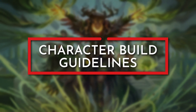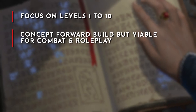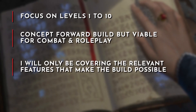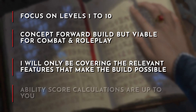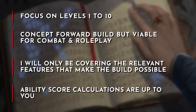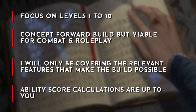Before jumping into the build, let's take a look at my character build guidelines. I'm going to focus on levels 1-10 as most campaigns are played in this level range. The goal of the build will be to fulfill the concept but also be viable for combat and roleplay. I will be covering the features in race, class, and background choices that make the build possible. Ability scores will not be defined as each table decides how ability scores are calculated; instead, I will provide a ranking as to which ability scores you should prioritize for the build.